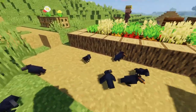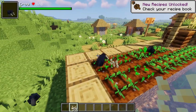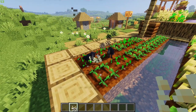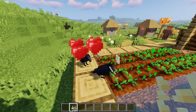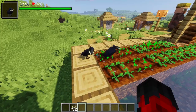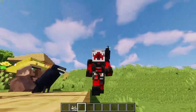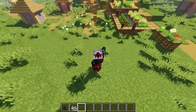Despite their broody appearance, crows are actually tameable. They can be tamed by tossing them some pumpkin seeds. Tamed crows are extremely useful creatures with a variety of uses — they can be made to sit, wander, follow, or gather items. They will sit on hay bales to regain their health slowly, and can be removed from the player's shoulders by sneaking.